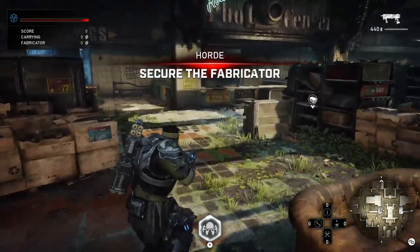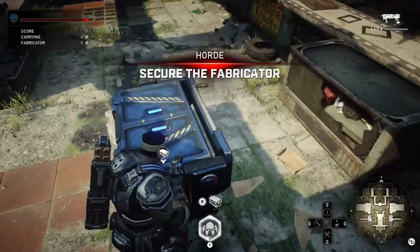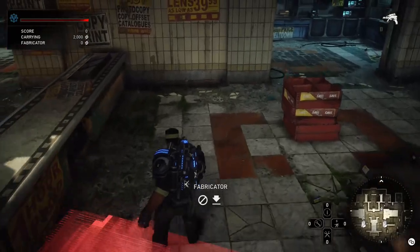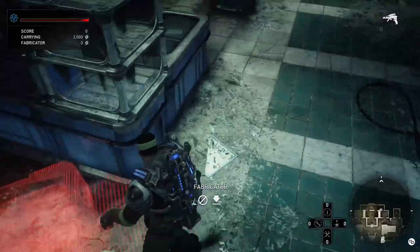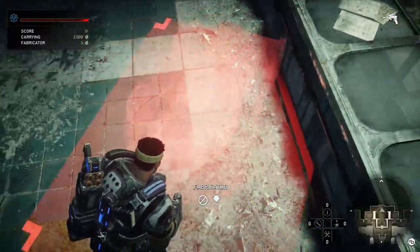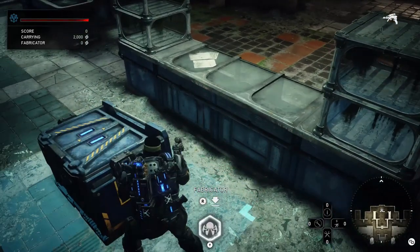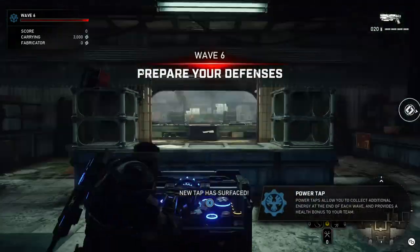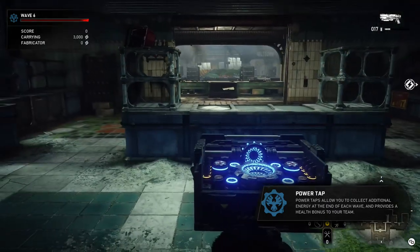I'll go ahead and show you the fabricator location. It is not a super picky fab spot. What you want to do is line it up here in between - center it between these two shelf pillars. Just drop it right in between there and there. Center it and you should be good to go.